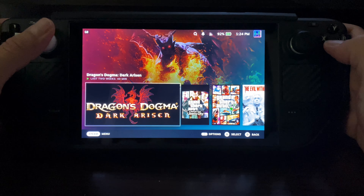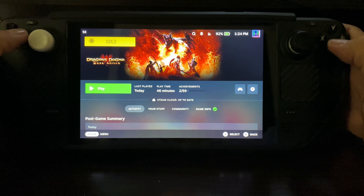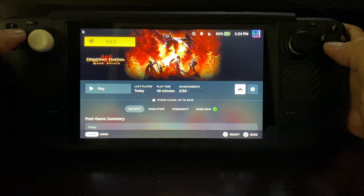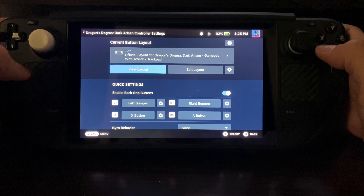Hey, what's up guys, back for another video. Today we're gonna look at Dragon's Dogma Dark Arisen on Steam OS. Played about 40 minutes — I got it on sale during the Steam autumn sale for like four dollars. Easiest pickup ever. I'm showing you my current button layout.